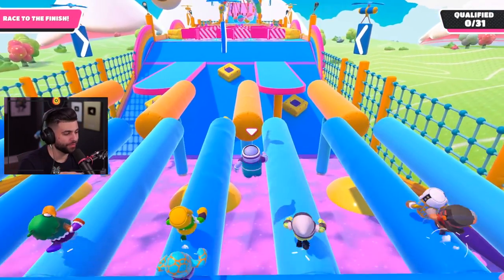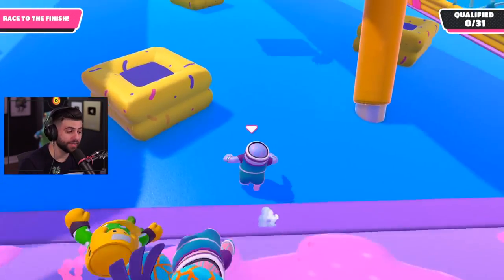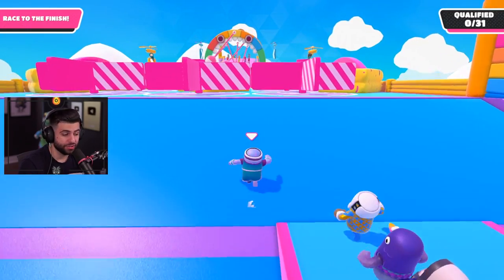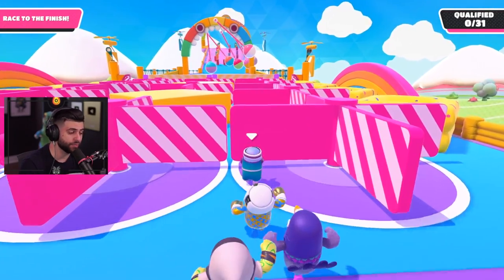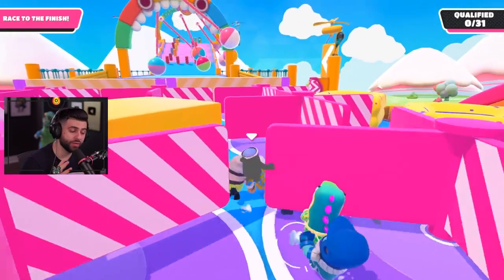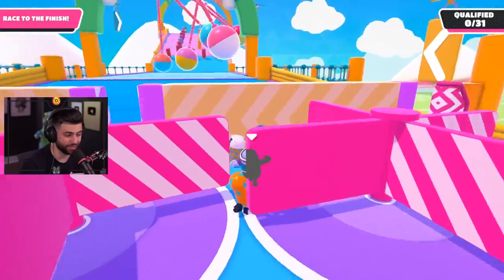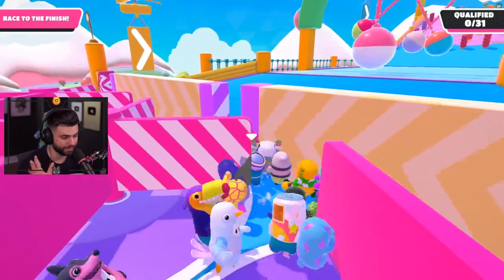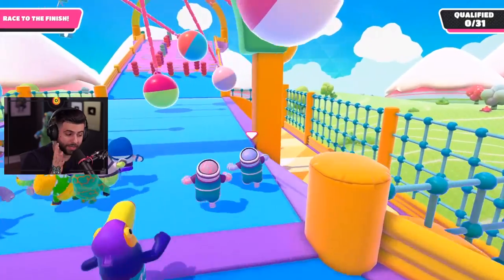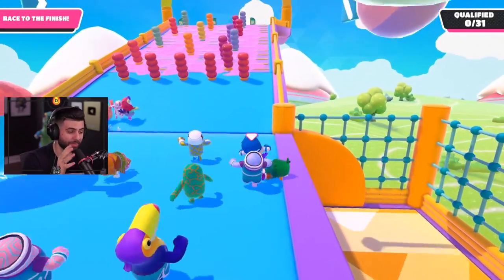Now we're jumping into Hit Parade. A lot of people try to platform on the blue and yellow parts, but you can actually jump and dive off right in the beginning into the slime and you're going to make it to the top just as fast, if not faster, than people who stayed up top — without the risk of running into people or getting bumped off. Stick with the side you're on and don't go through the middle blades, because you can get caught in them from the other team's side.